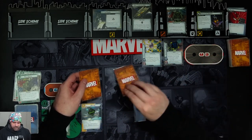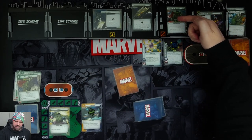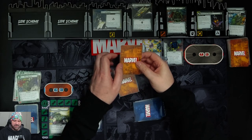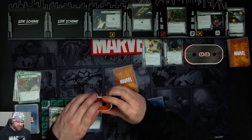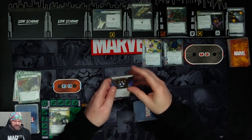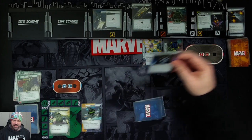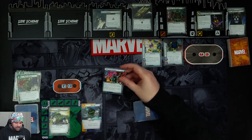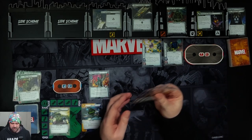First encounter card: Ronan attacks you with plus one, so he's hitting us for three, four, five, and six. We'll take it. He doesn't get an additional boost card this time, so six plus seven, eight - taking us down to three. Next encounter card: only attacks the player who controls the Power Stone, even if they're in Alter Ego form. If no attack was made this way, the card gains Surge. So I get Surge because he's got the Power Stone, and we get a minion who has Patrol - so while he's engaged with us, we cannot thwart the main scheme. But we don't really care about that.